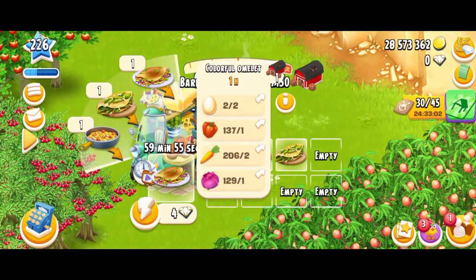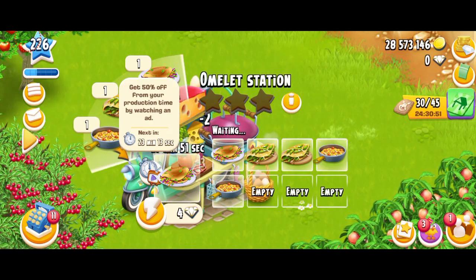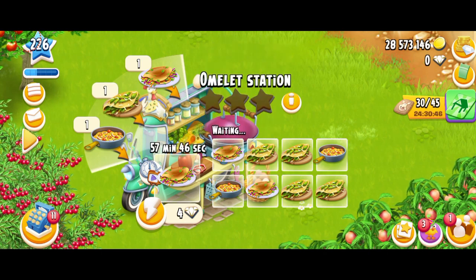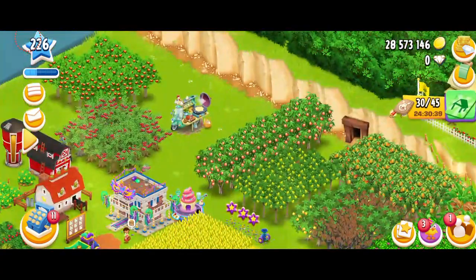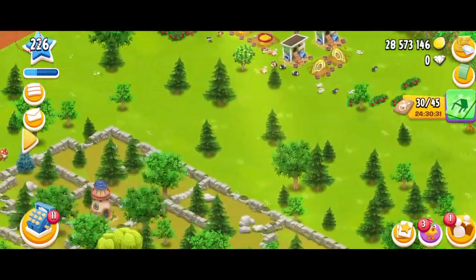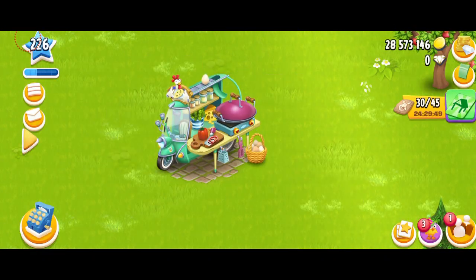Let's do the spring omelet. I finally got some eggs and I'm going to make some cheese omelets, one colorful, and two spring omelets. So there you go with your brand new machine, the Omelette Station. I'm actually going to move it somewhere else to look for a better spot. And so there you go with your brand new machine, the Omelette Station.